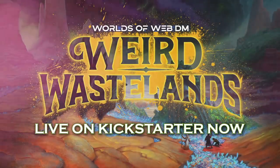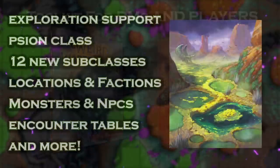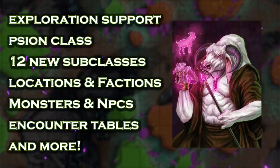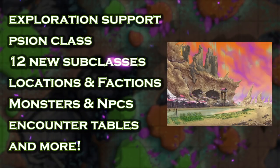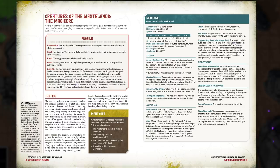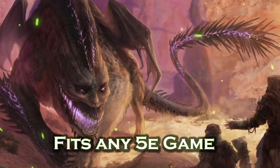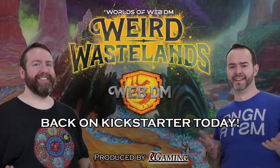Worlds of WebDM Weird Wastelands is our first book, and it's live on Kickstarter now. It's an environment-based toolkit for DMs and players where we give you everything you need to create player-driven 5e games in the fantasy post-apocalypse. We're introducing new support for wilderness exploration, giving you a complete class — the Scion — 12 new subclasses, tons of locations with maps, monsters, NPCs, adventure hooks, and badass encounter tables and more. We're writing it exactly how we think a 5e book should be: well-organized, full of references, and our WebDM wisdom, with tips on how to make the content easily fit into any 5e game and run the best games of your life. Back it on Kickstarter now — link here and in the comments and description.